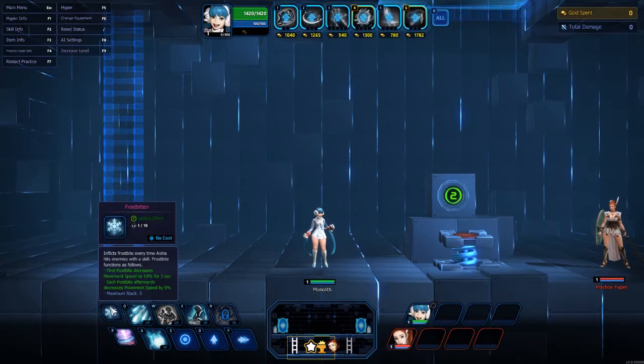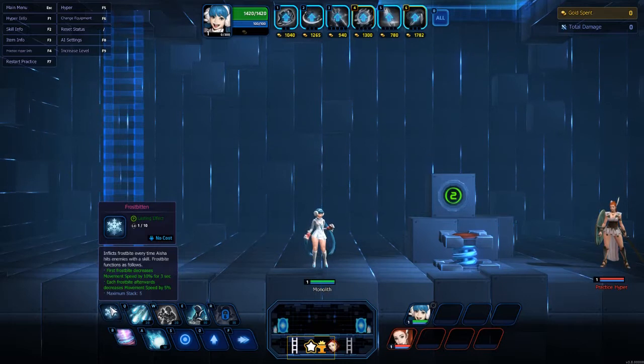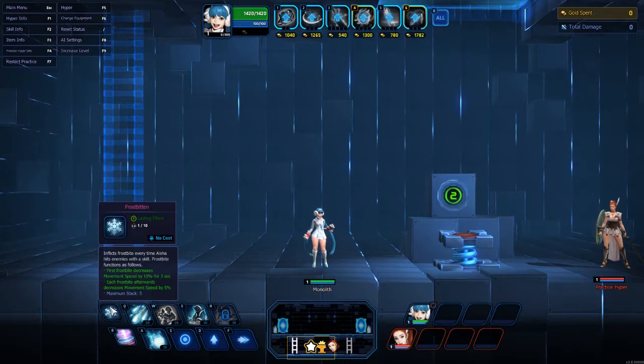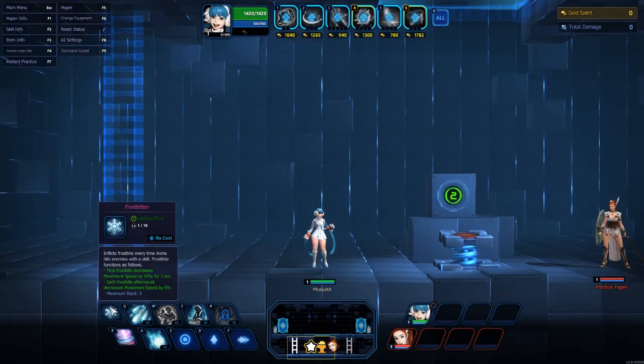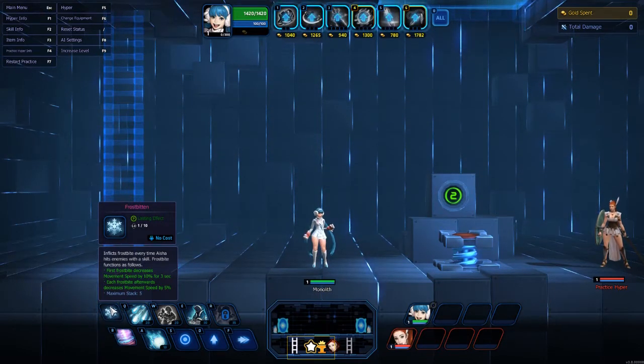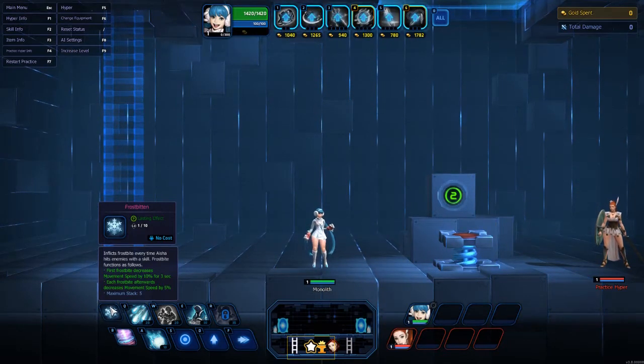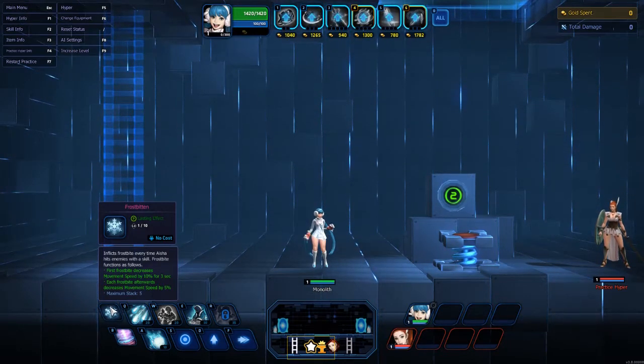Aisha throws snowballs — that's what she does. Her snowballs inflict Frostbite every time she hits an enemy with a skill, not her auto attack, just her skill. Frostbite functions as follows: the first Frostbite decreases movement speed by 10% for three seconds. Each Frostbite afterwards decreases movement speed by 5%. Max stacks is 5.